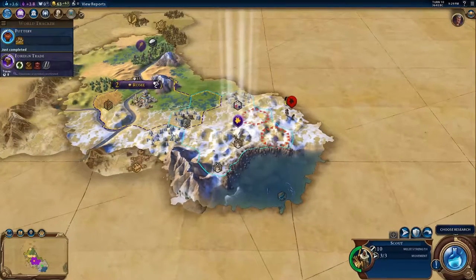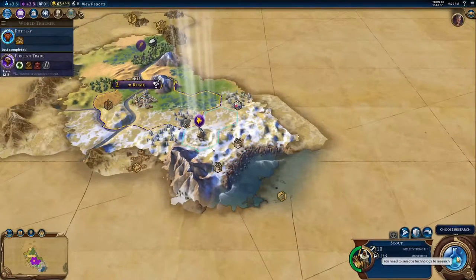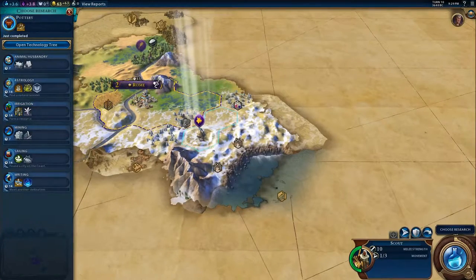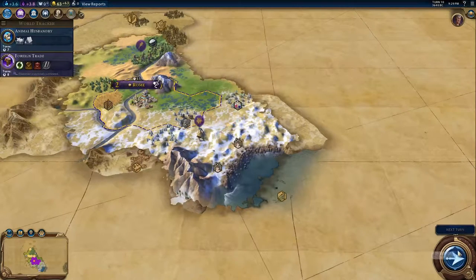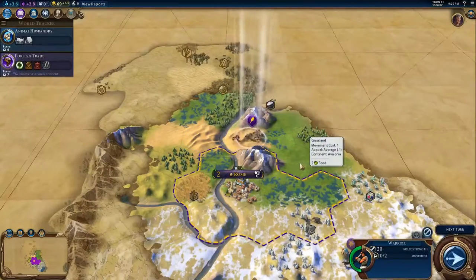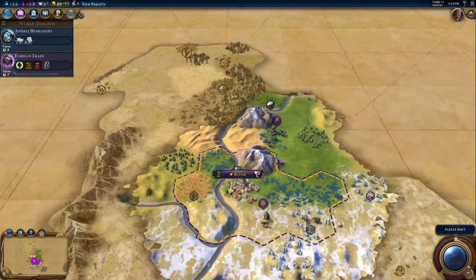Research — okay, we did that well. Animal husbandry... irrigation. I need animal husbandry more because there's a lot of things riding on that. I think — is that slinger ready or not? No, he's not. Three more turns. Yikes. Playing cat and mouse until that's done. As soon as the slinger's done, I want to get an extra scout too, because he's got to go at least two different directions.